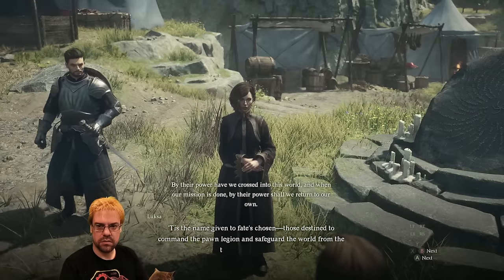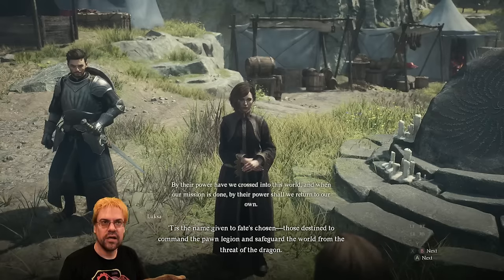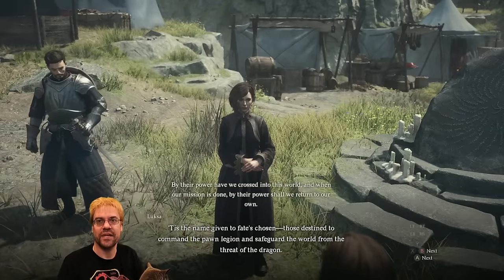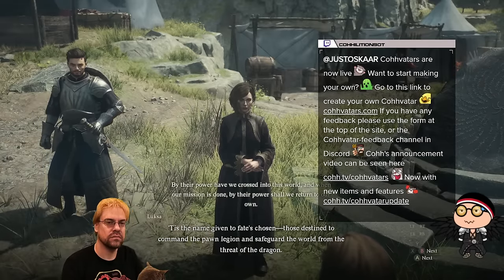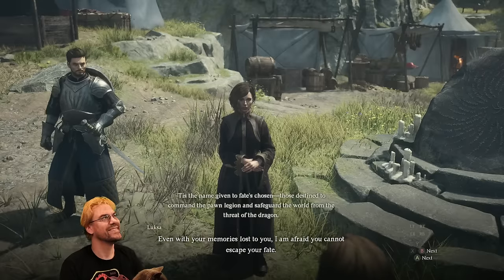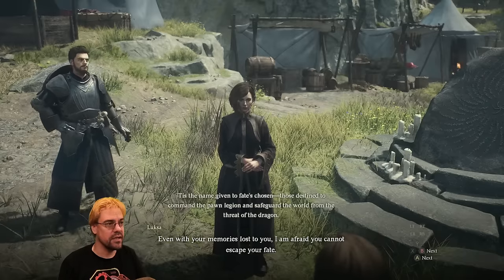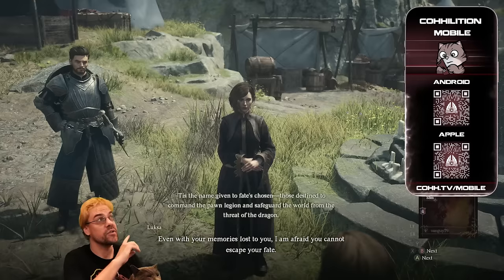Tell me the Arisen — it is the name given to fate's chosen, those destined to command the pawn legion and safeguard the world from the threat of the dragon. So we are doing Covatar drops, which is our own in-channel system. If you go to covatars.com you can make your own Covitar. We have special equipment you can put on yours from Dragon's Dogma — a mage set and a warrior set — so you can actually customize your little person to look like armor from the game. It's not on mobile but it will be on mobile in ten days.